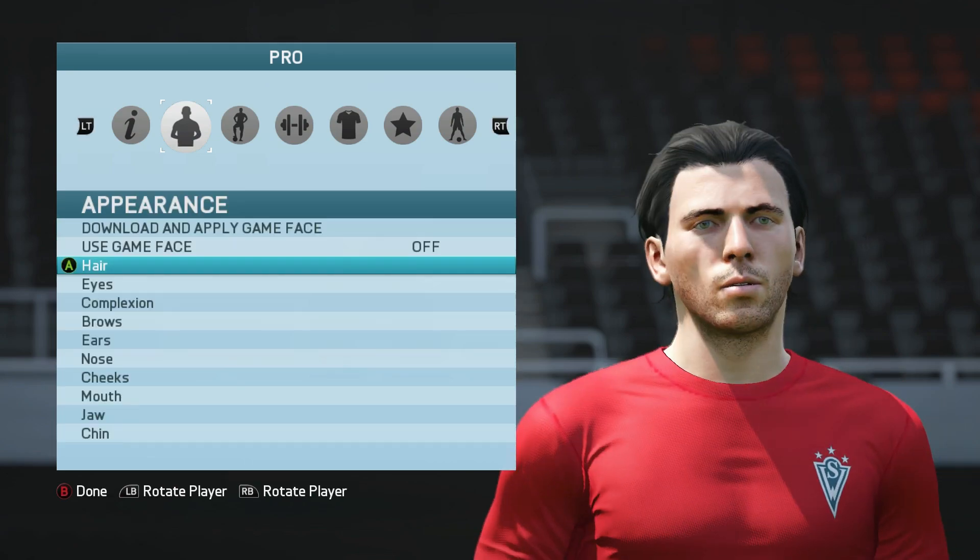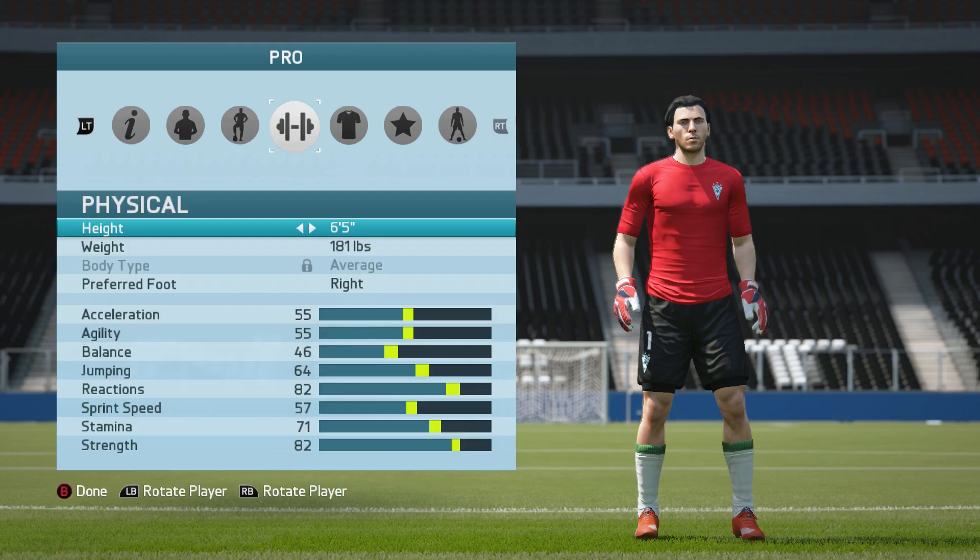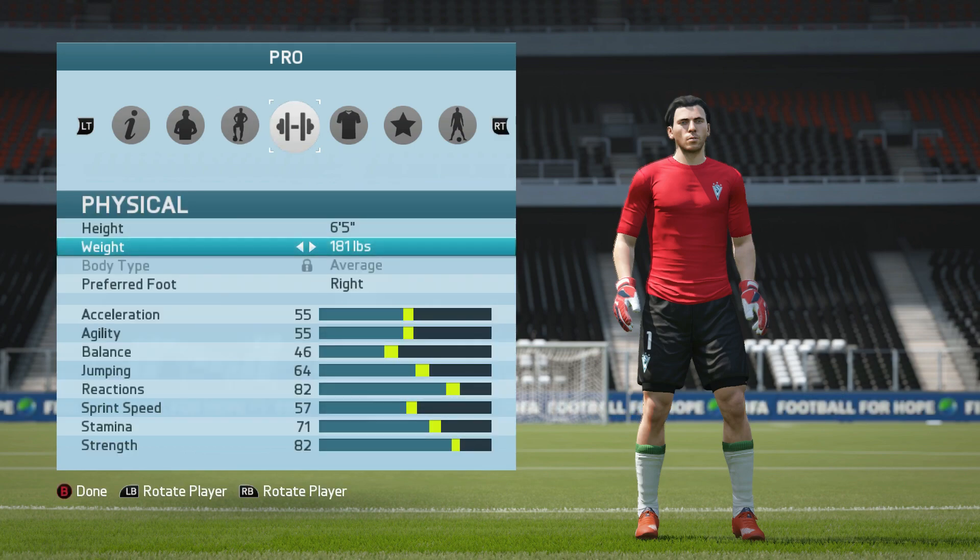Moving on to the build: as you can see, with the acrobatic style my diving is 85, handling is 79, kicking is 80, positioning 83, and reflexes 86. I'm 6'5", 181 pounds, and right-footed.